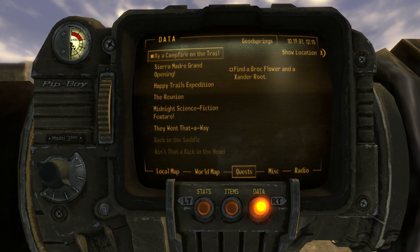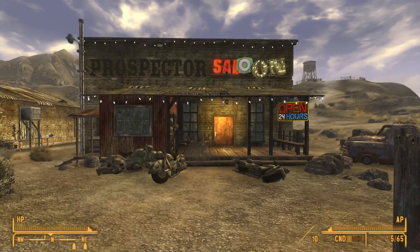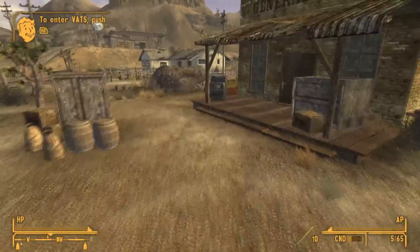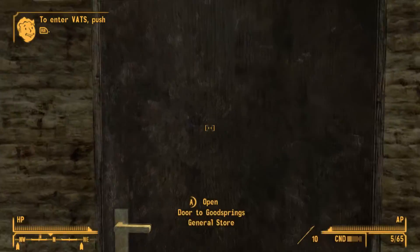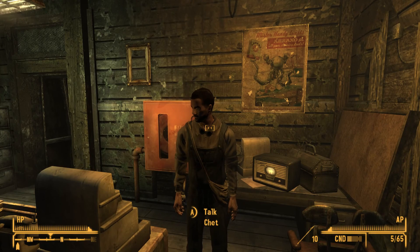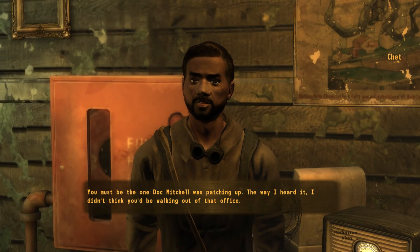Right now we're working on the 'buy a campfire on the trail' quest, but first we're going to walk into the general store to pick up some stuff and sell a few things before we start. Alright, I'm talking to the vendor — this is our first vendor. I think the name is Chad but the load time is killing me.